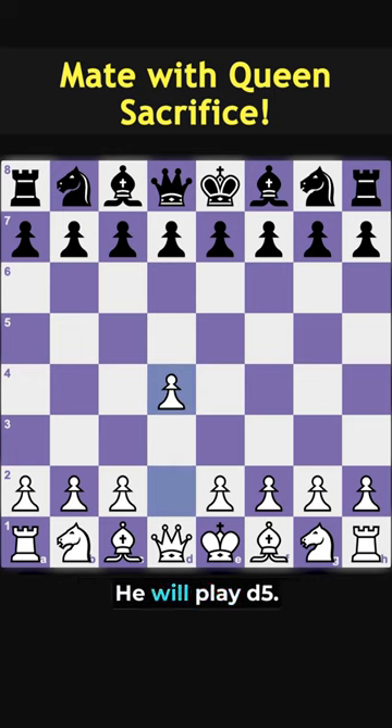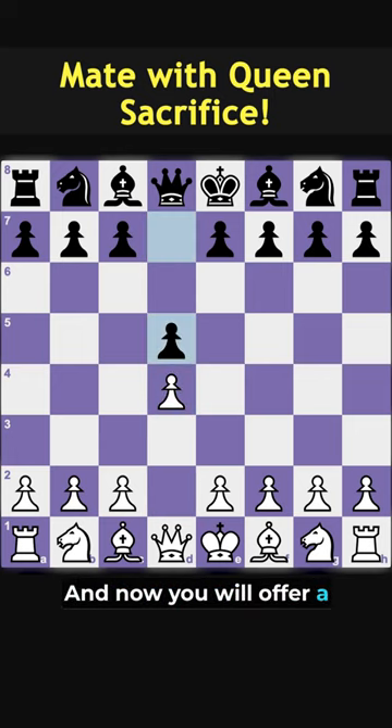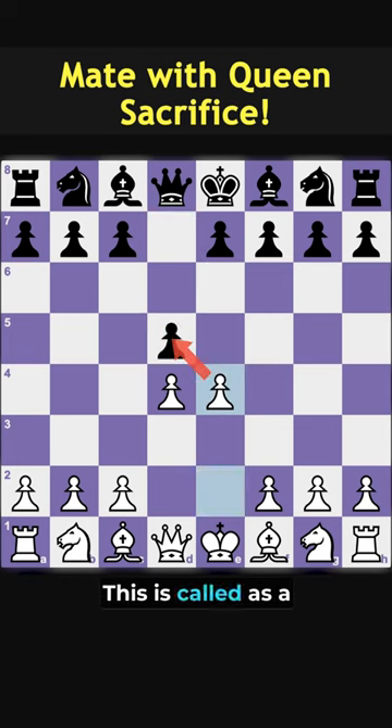You will start the game with d4, he will play d5, and now you will offer a free pawn by playing e4. This is called the Blackmar Gambit.